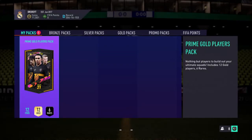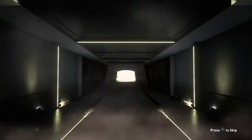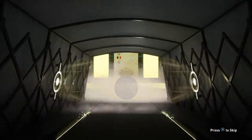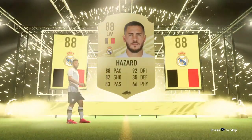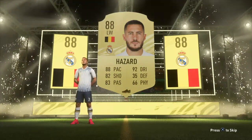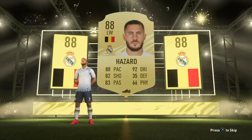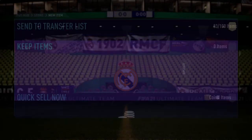So here's the final pack — a 45K pack. Can our luck shine? It's a walkout. It is indeed a walkout. What will it be? It's Belgian, it's left-winged — Ethan Hazard! Oh my god! Big man Hazard. Real Madrid legend, coming out in that icon kit, yo. Oh my days. I don't know what my weekend league team is going to look like, guys. I might just rock out a La Liga team.